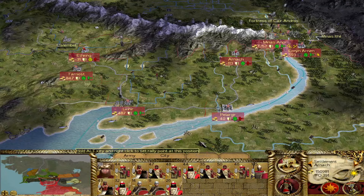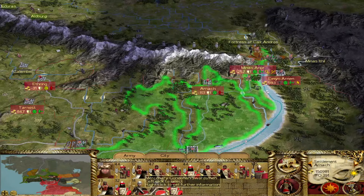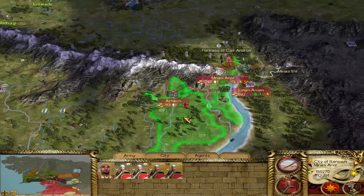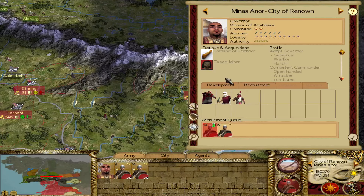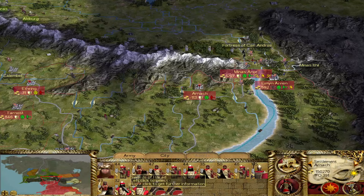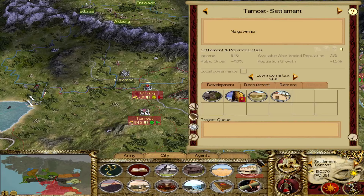Now what do we have left here? The remnants of our assault force — it's always a little better than you think. What we can do is with all that cash, we can send some units back to Minas Anor to retrain in a single turn. We'll replace those units there. Otherwise we can't train anything here, but fortunately we can at least retrain those Gondorian mercenaries. Everything else I'll keep as is — we might find some use for these tiny fragments of other units, but we've got a very strong army over here at Ethering, so I think we'll be okay even if we do get attacked.